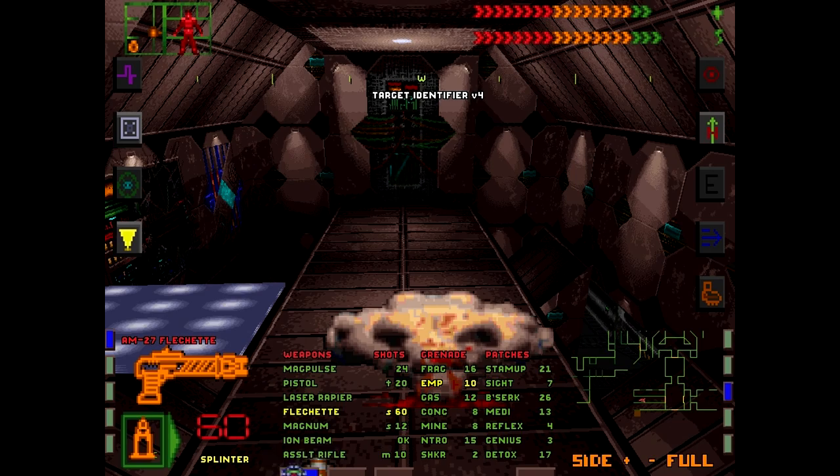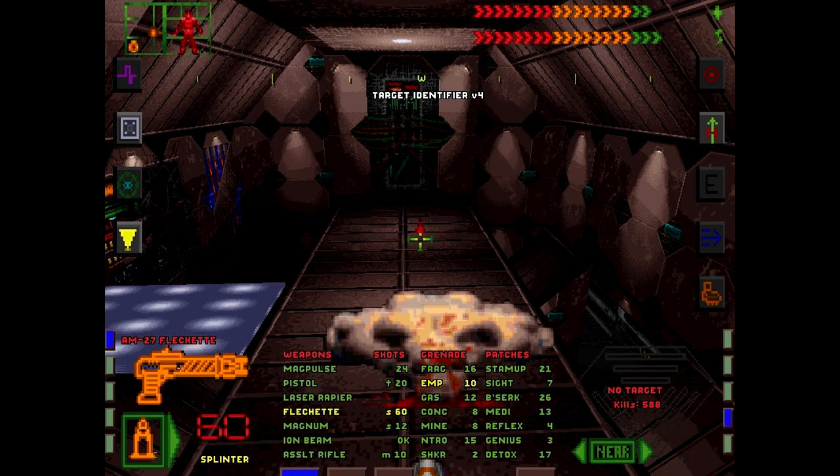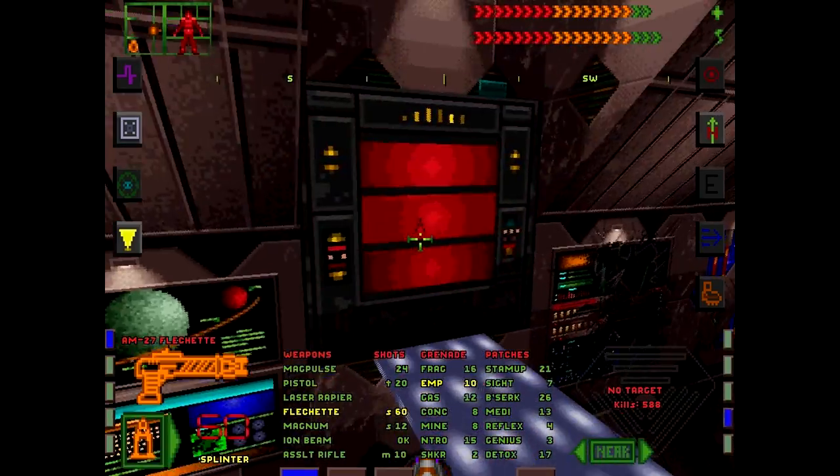What's this? Target Identifier version 4. Sweet. I guess I can go target. 588 kills. Pretty easy.